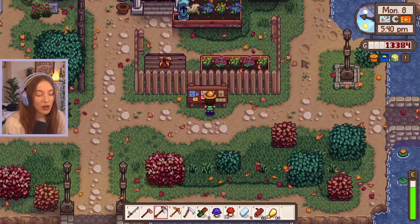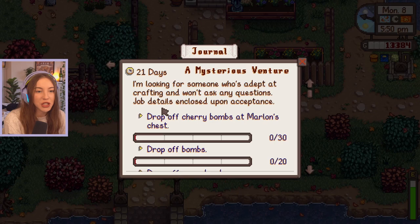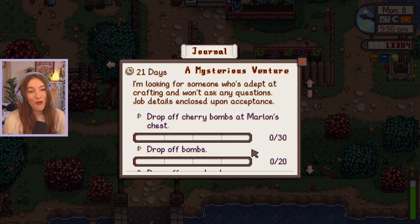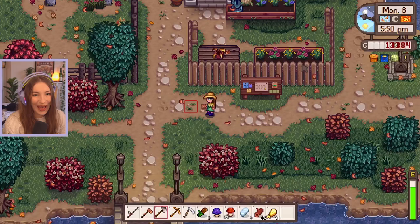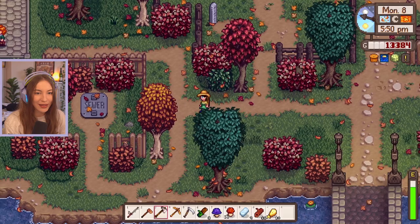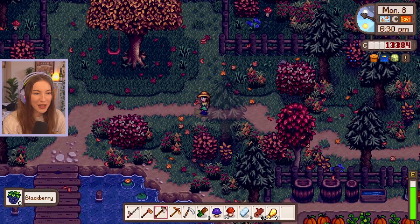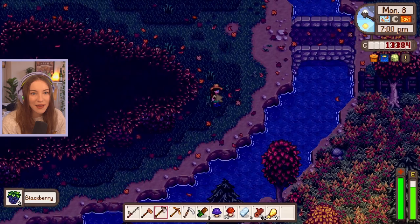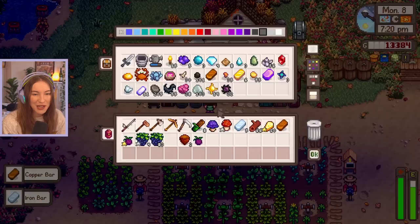We need 20 iridium ore and 20 coal for Clint's railroad boulder quest. And there's another one - 'Mysterious Venture' for Marlon: we need 30 cherry bombs, 20 regular bombs, and 10 mega bombs! That's going to be difficult. We're trying to make all the explosives this episode apparently! There are so many blackberries. Oh no, I didn't bring my sword - I forgot there are slimes in the secret woods. I'm going to go back and get my sword since we've got this secret little passage.